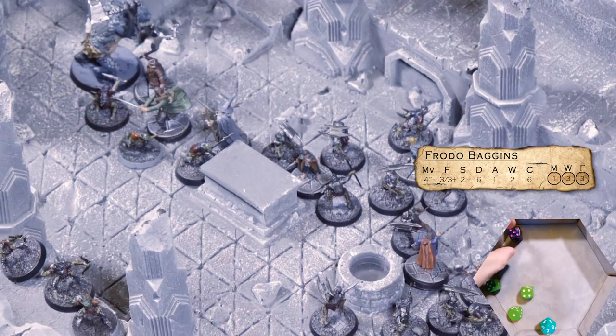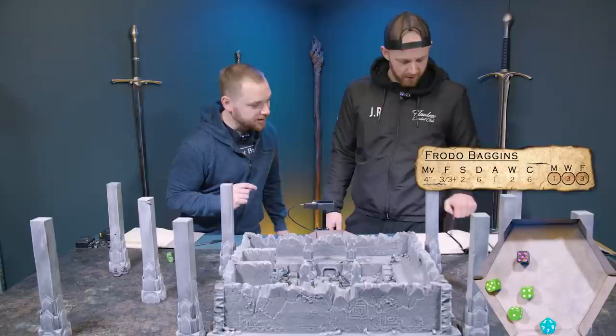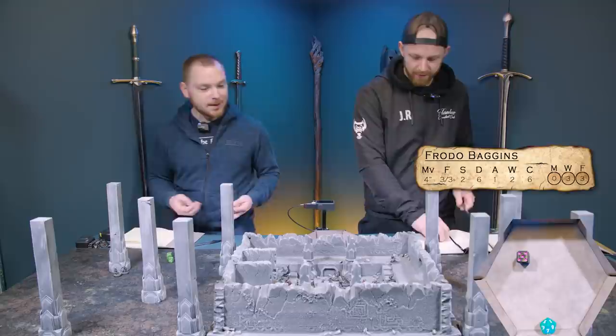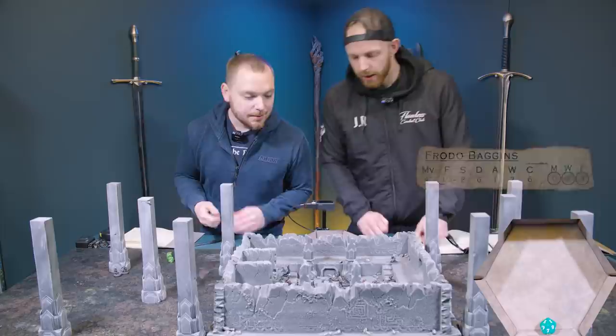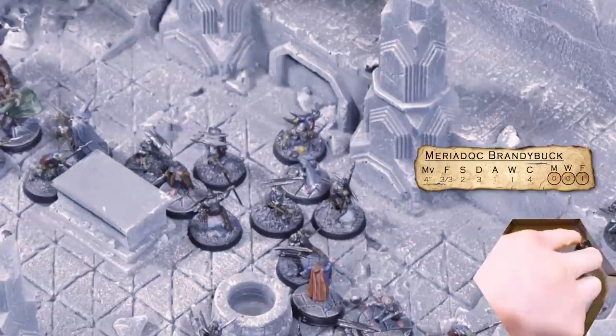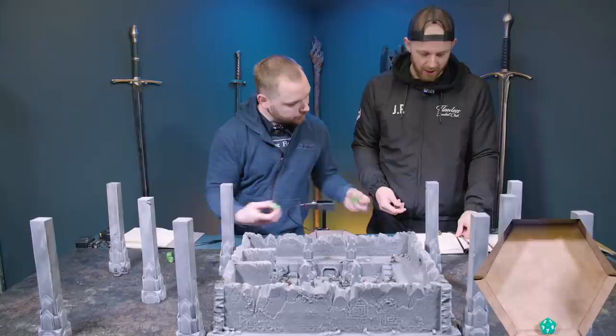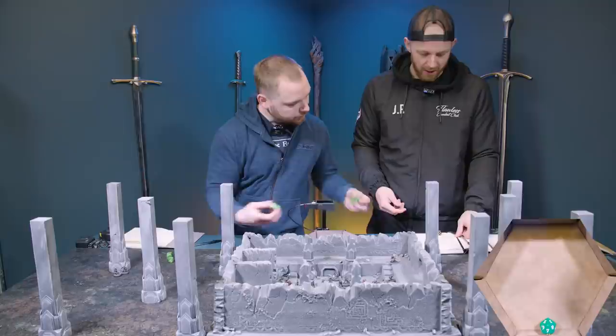Let's just do Frodo first because it could be the end of the game right there. I got three but he has a higher fight value — got a five. He's surrounded so I get plus one to my fight value — his fight value is three and so is mine. Using a point of might — Frodo survives, but that's the second time he's had to use might. Let's go Merry on three — merry is surrounded. Three fives — he is dead. No fate, one wound — goodbye Merry.